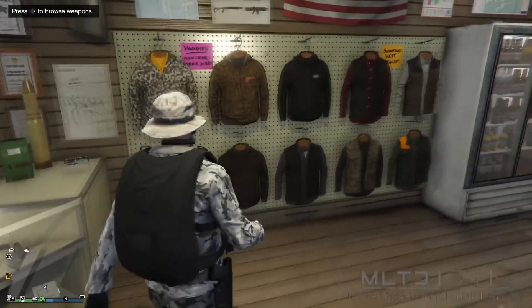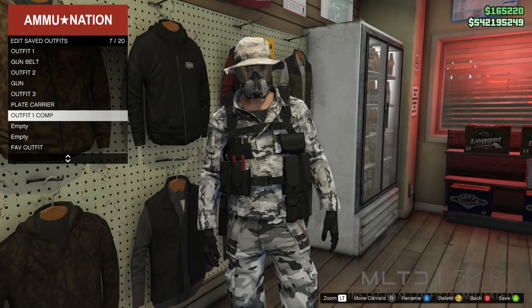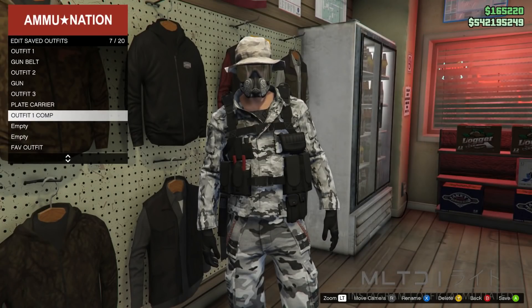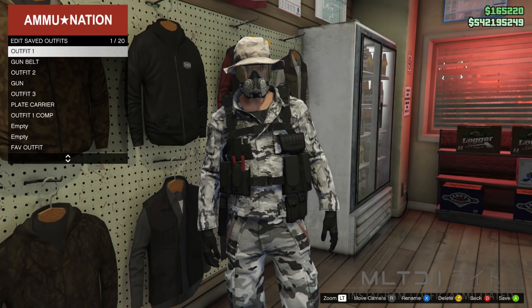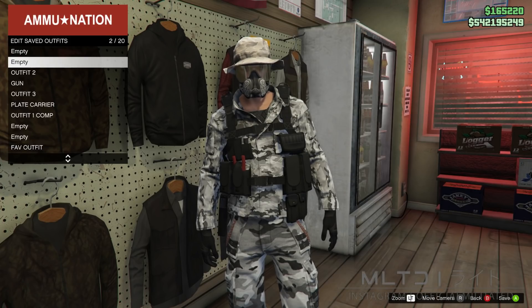Head over to the outfit section and save this outfit for the last time. Then go up to outfit one and gun belt and delete both of those as we no longer need them. We need to make sure that those two outfit slots are empty for the next outfit, so don't save anything in them either.